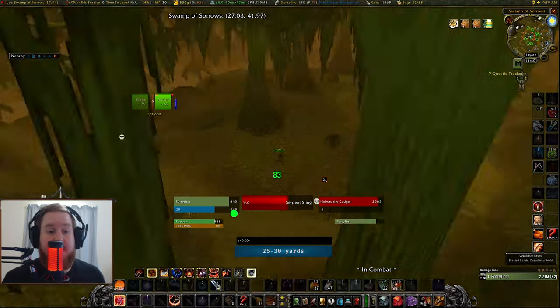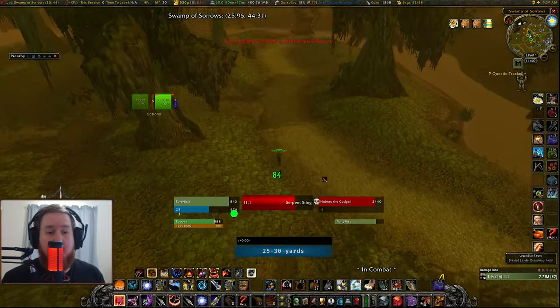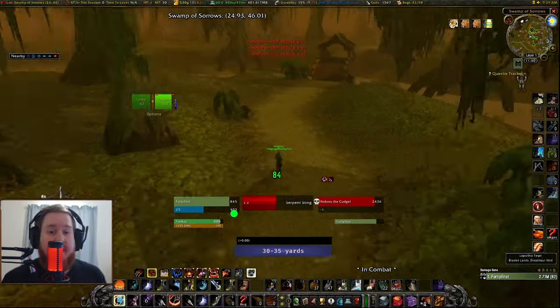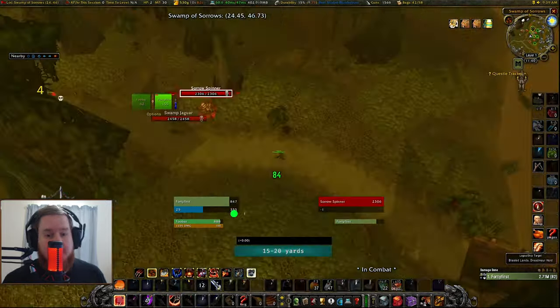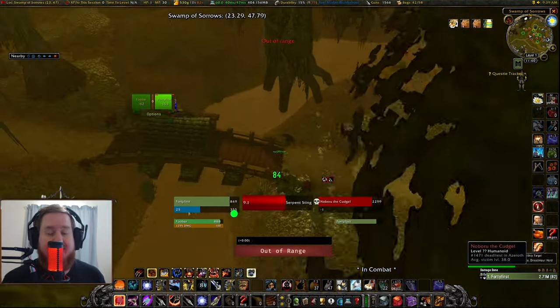The area where he lives is full of beasts, and some of them are inevitably going to pull onto us. We want to get as west as we can, as fast as we can, and ideally without getting hit. Once we get a little bit more west, we're going to have a lot more space to kite around without any interruptions.